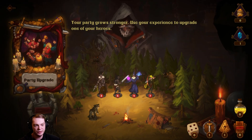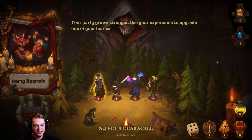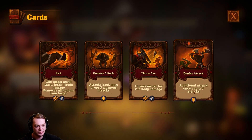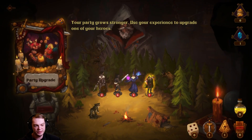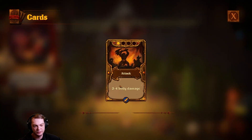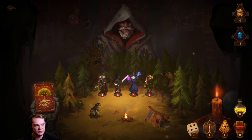Upgrade an attack card or upgrade a hero card. Let's select the barbarian — attack. Additional attack once every three attacks. Let's go with that. Upgrade a card — three to four damage. Nice.